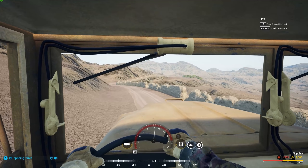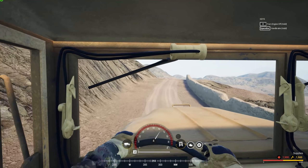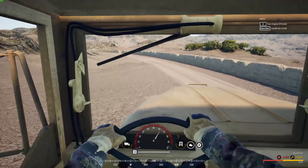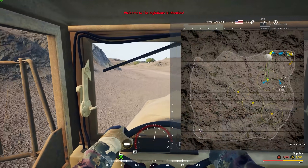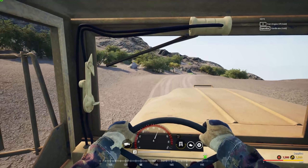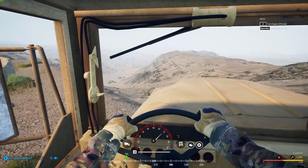Driving logistics trucks when you first start out in Squad is one of the best ways to learn maps. You learn where you're safe, where you're not. You learn different routes, you learn how the map is laid out. You also learn that you can go places a lot faster in a vehicle than on foot. It's not that fun for people to play truck simulator, but it's super helpful for your team and super helpful for you to learn the game.